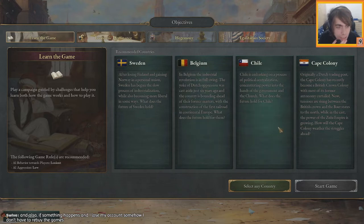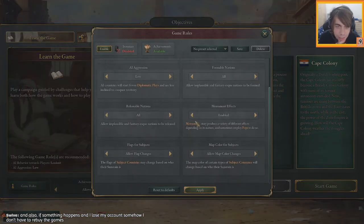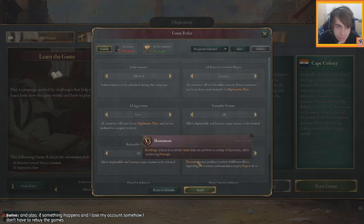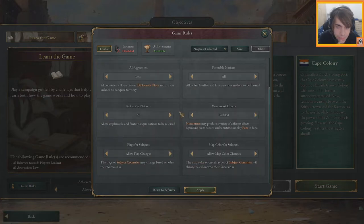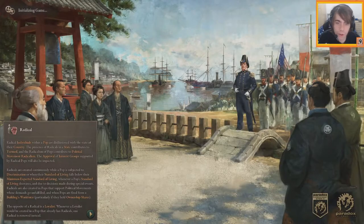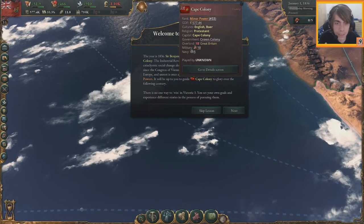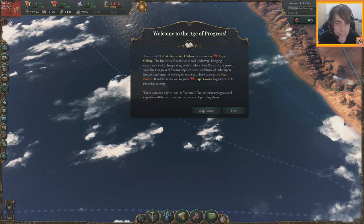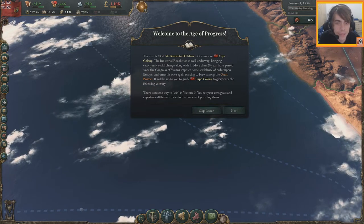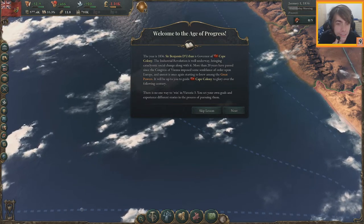Let's try the Cape Colony. If it's the full 100 years we'll only play it for a little bit just to get used to it and then go to the actual game. Here we are — 1836, Sir Benjamin D'Urban is governor of the Cape Colony, industrialization is well underway bringing cataclysmic social change.